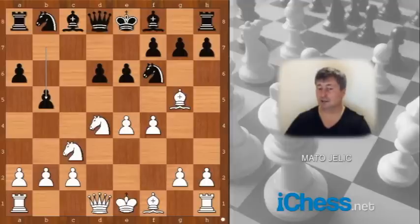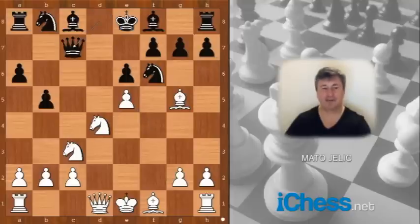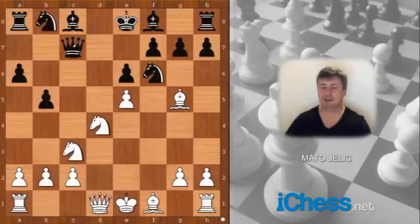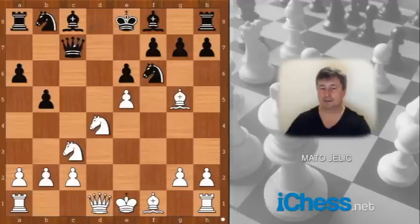The knight on f6 is pinned. e5 was played, d takes on e5, f takes on e5, queen to c7. How would you continue now? Queen to e2 was played. If pawn takes knight, then queen to e5 check, and after bishop to e2, queen takes on g5. So queen to e2 first, knight from f to d7.